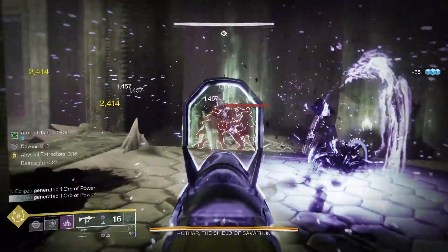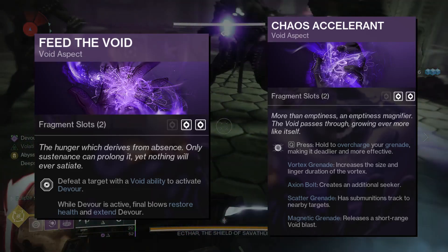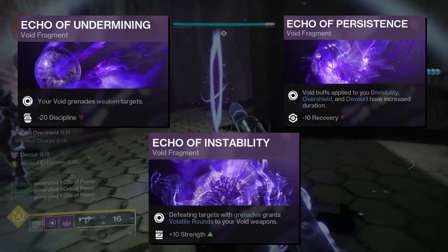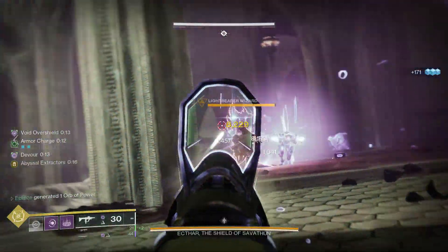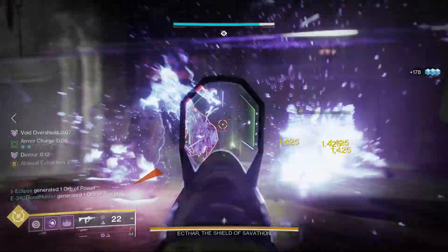Let's start with the basics. Feed the Void and Chaos Accelerant are the standard aspects you should be running — they give us devour on grenade kills and allow us to overcharge our Void grenades. Echo of Undermining, Instability, and Persistence should be your standard fragment set. They allow Void grenades to weaken targets for 20% more damage, give our Void weapons volatile rounds for satisfying add clear, while also increasing the duration of invisibility, overshields, and devour.